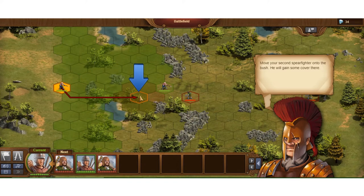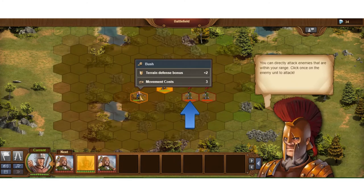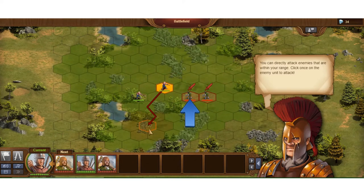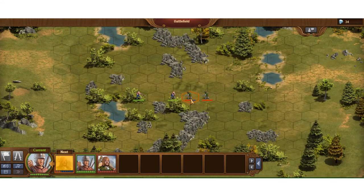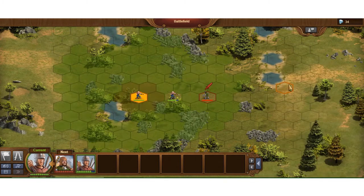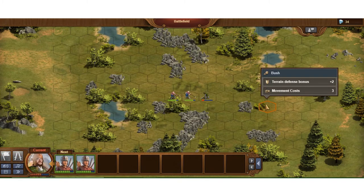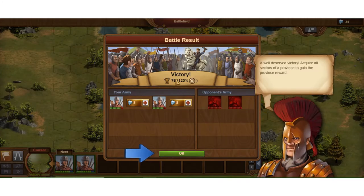The game is telling me where I want to move this guy. Each different type of troop has a lot of different attributes we'll talk about later. I can directly attack an enemy — he's within range of the spear fighter. You can see them fighting back and forth, which is pretty cool. He beats the guy, finishes the battle, and then I get to go beat up the next one. He died too — victory! 76 points. My opponent's army has been defeated and mine took a little damage but they're still alive.